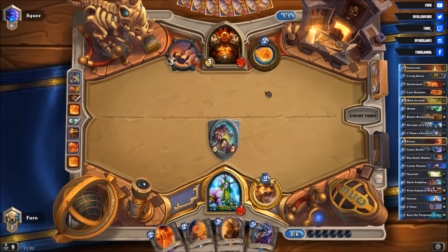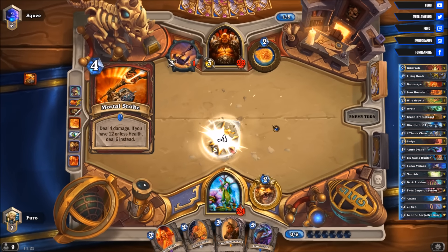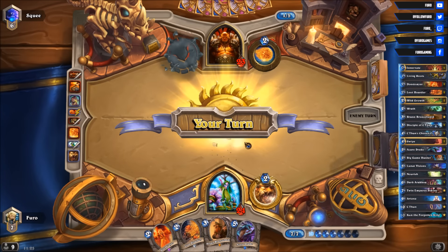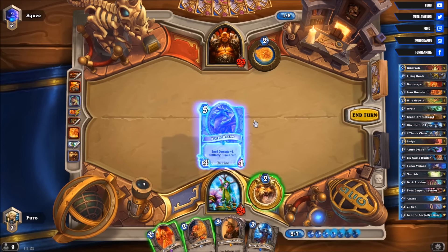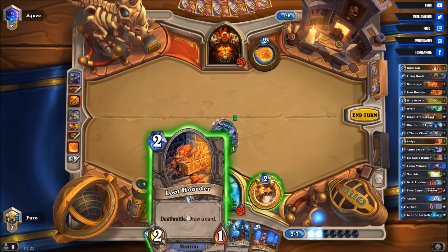It shouldn't really matter how big the C'Thun is because if we're going into the late game we should win anyway. He plays Mortal Strike — we are leaving the weapon and taking 5 damage, killing the taunt. The Disciple of C'Thun — which might or might not be useful right now. Probably not. Guess we'll play the Nourish and the Loot Hoarder, but let's first see what we draw with the Nourish — Lunar Visions. Okay, then let's drop the Loot Hoarder just to get more card draws.